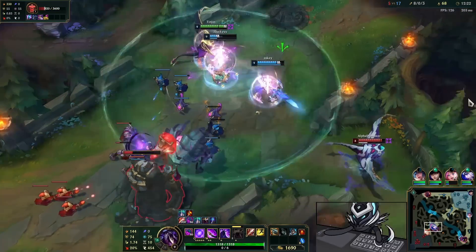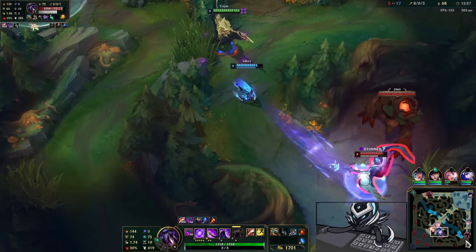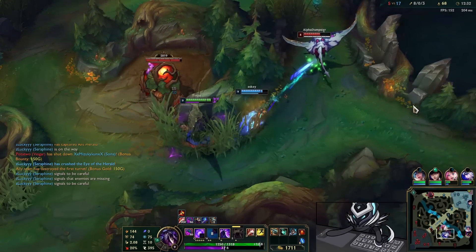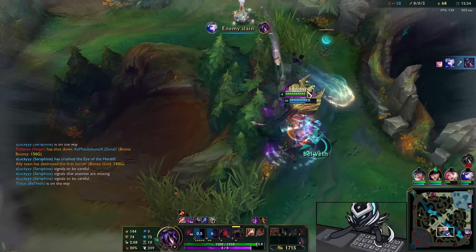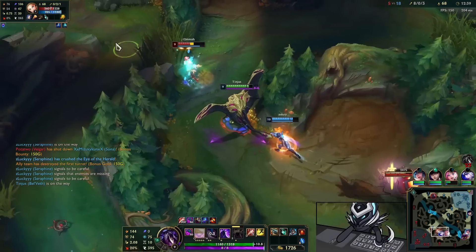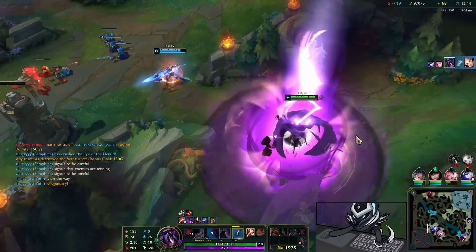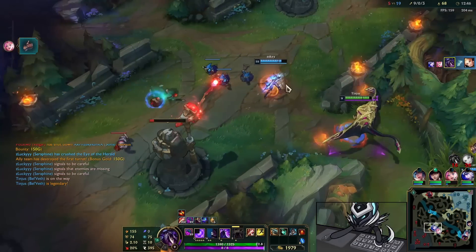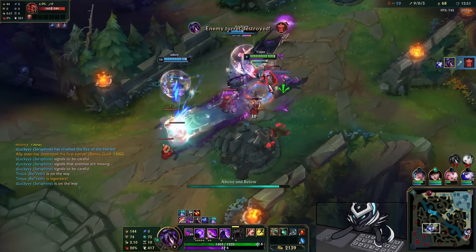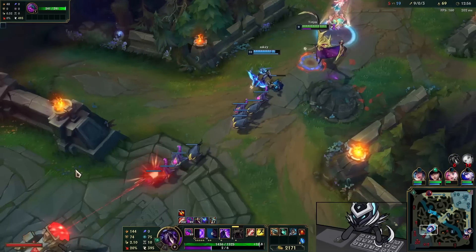We're gonna try going for the enemy Bel'Veth. We're gonna dash, W — the W misses, unfortunate. She's pretty much dead, not much she can do there. We're gonna dash onto her, W, we get a reset on the dash, and then we kill her, take the void coral, ult again. Maybe we kill some minions here and get some little void minions going. Yes sir, very nice — look at this void army!